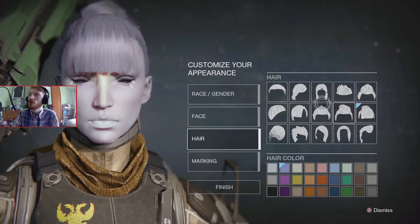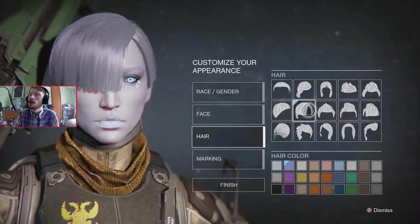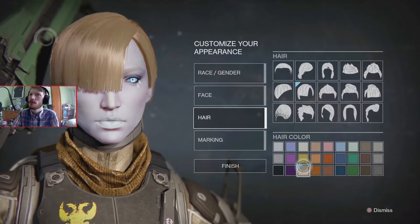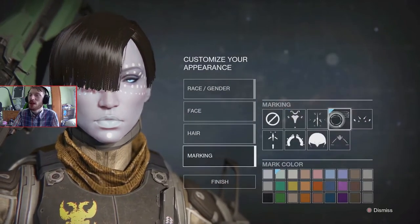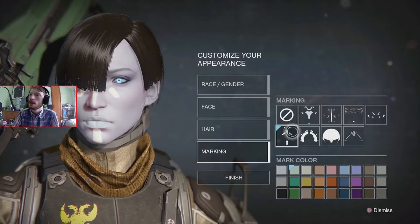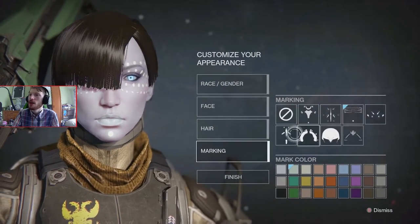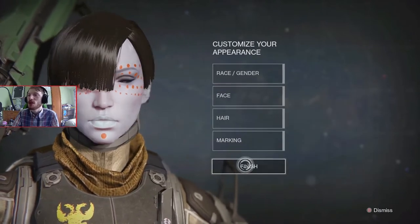Just messing around with character customization — nothing too important. Going with hair covering one eye, proper emo about it with black hair. I considered playing as an Exo — I like the robotic look — because we are the robots. But I'll go with fluorescent markings on my face. Finished my character creation, don't want to spend too long on it.